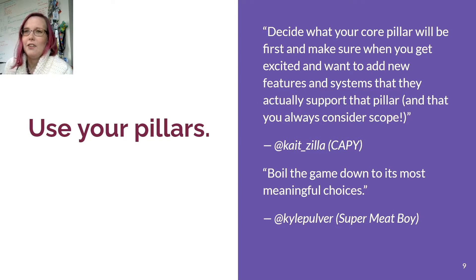Use your pillars. Decide what your core pillar will be first, and make sure when you get excited and want to add new features and systems that they actually support that pillar, and that you always consider scope. Boil the game down to its most meaningful choices. Pillars are something we discussed in the last lecture — literally the core idea that your game centers around. Throughout the whole process of making this document, I want you to continually return to your pillars and make sure every decision is tested against that core idea. If it doesn't fit, leave it out or adapt it.